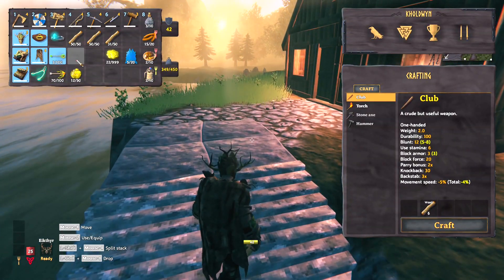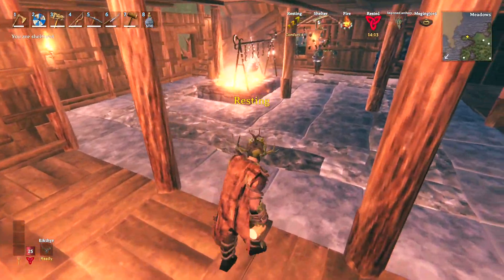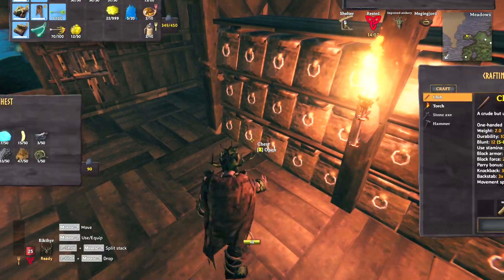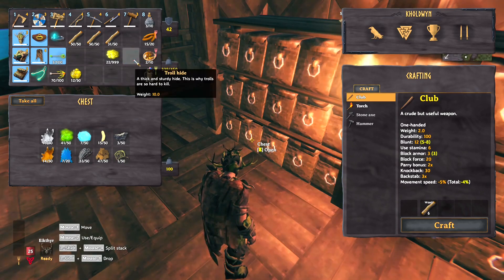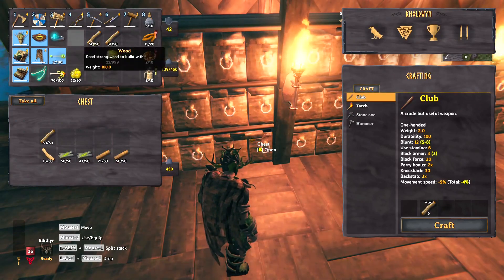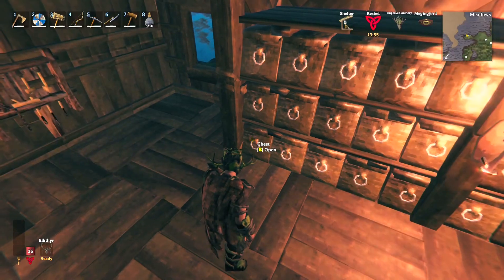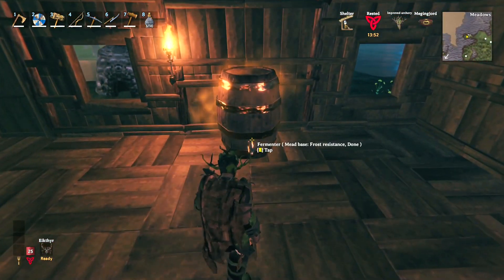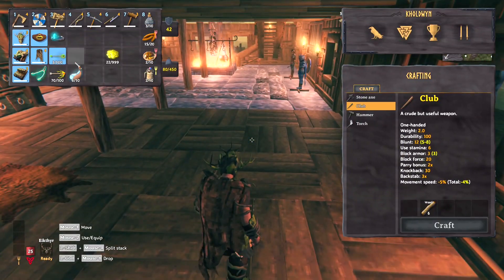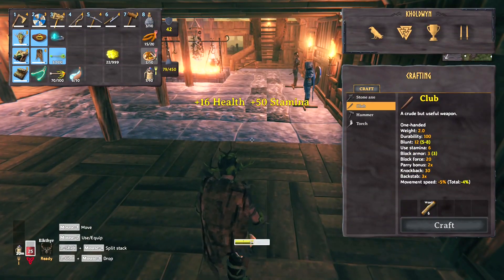Today we have a dungeon with unfinished business. Before we go there though I need to put some of this junk away — I don't think we have enough troll hide to finish the upgrades, so I'll chuck it for now. Wood goes in storage too. I knew I had a resin chest somewhere. That gives us six. Our food supply is getting kind of low but I think we should have enough for the day.